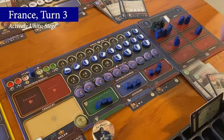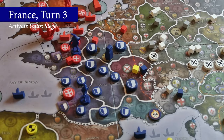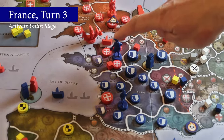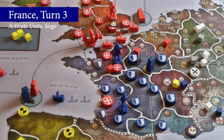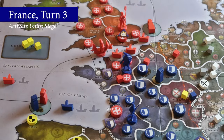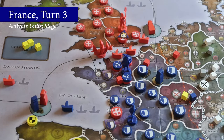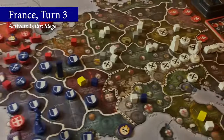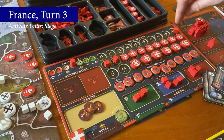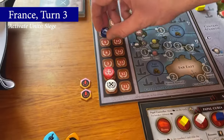France continues their effort in the war by taking another activate units action, this time to siege. To siege all three English provinces in Brittany and Normandy, they need to activate three infantry. The one military power spent to take the activate units action pays for the first unit sieging. France spends another two military power to activate two more infantry units. France then places three of their own towns, with the unrest side facing up, on top of the English ones. England must place three of their cubes on the rightmost open slots of their small towns track, to reflect the loss of control of these three provinces. This completes Conquer Enemy Lands for France, earning them five prestige for being the first to do so, and five ducats.